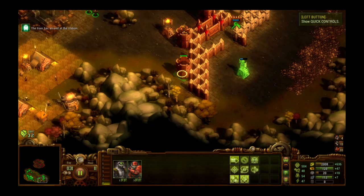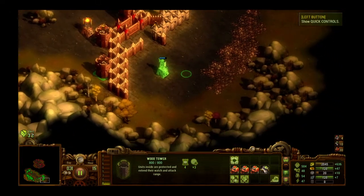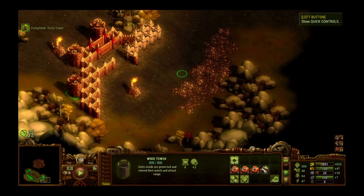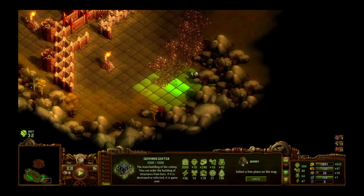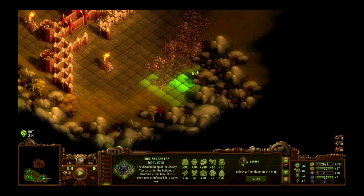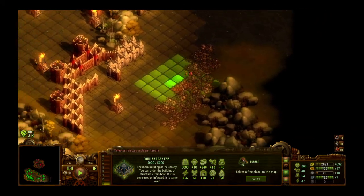The train has arrived at the station. Anyone who goes after this tower is going to get shot anyway. We can put another stone quarry since we're going to need lots of stone — for walls, towers, and mainly houses. Let's find the right spot — right there gives us seven, which is great. I think I can put it right there even though it could get hit; that's easily recoupable.